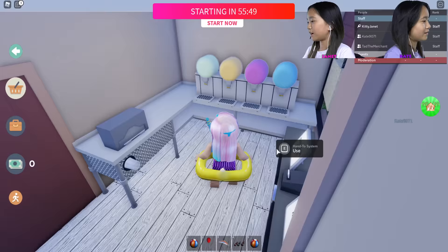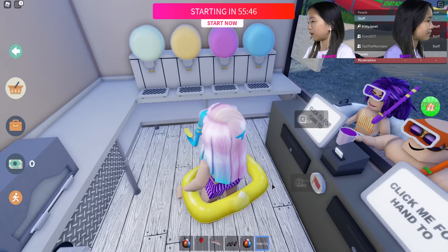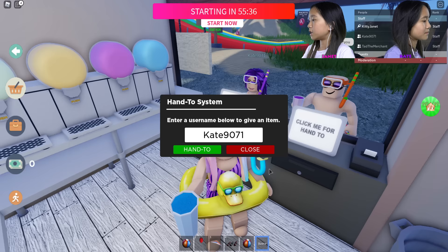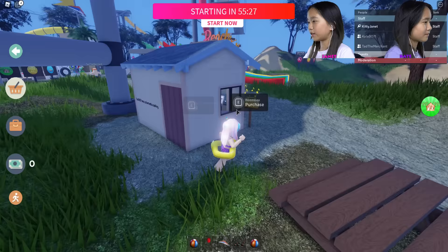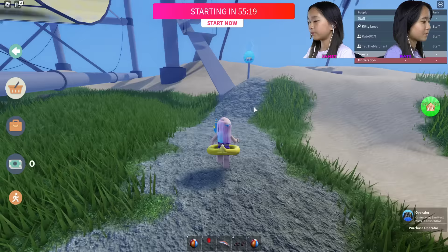I sent you a request to take the pink drink you ordered. You got it! Now I'm gonna make Kate's blue raspberry drink. Does it work? Thank you! Here it is. Did you get it? Yes! You're welcome. I guess that's it for the drink shack.